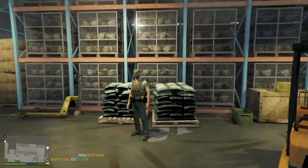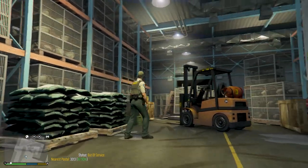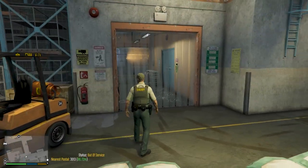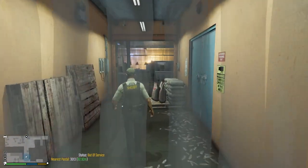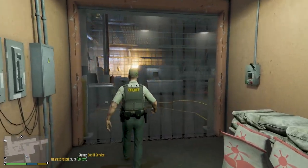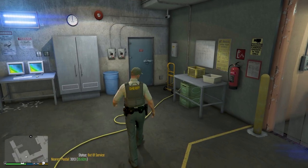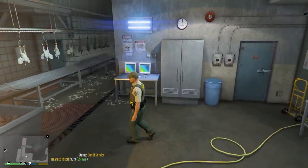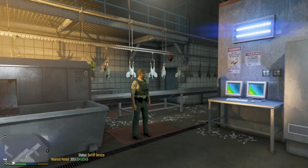A lot of people on FiveM and all that will find this useful. We've got two layers of chickens stacked — a lot of chickens in here. Let's go into the actual processing area. That area is not open, you can tell by the drawing on it. We've got one of the butcher areas here. The freezer is not open. We've got a bunch of dead chickens hanging up here.